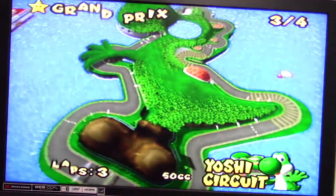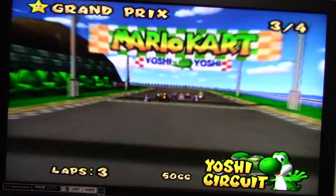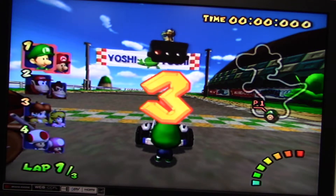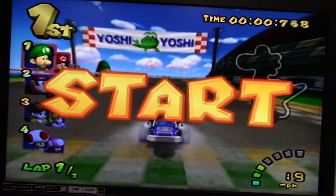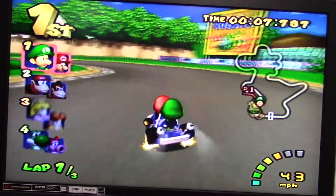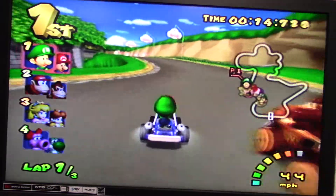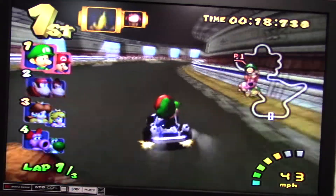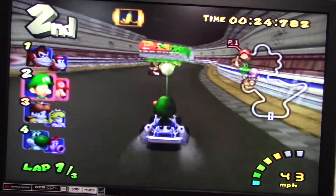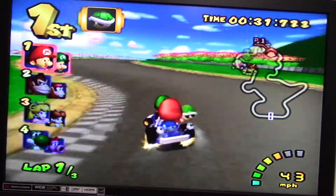Alright, next up we're going to Yoshi Circuit. I really like this one because the track is pretty much shaped like Yoshi. Those are good items right there — our green shell and banana. Alright, we got Donkey Kong and Diddy Kong coming very close. And we're getting another green shell.